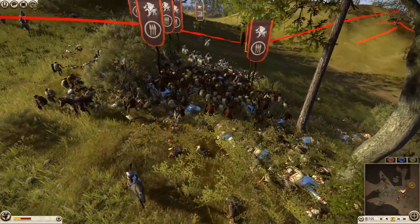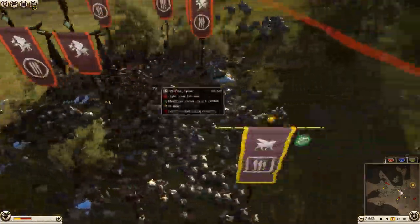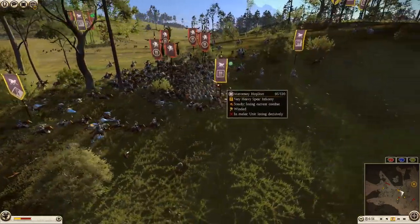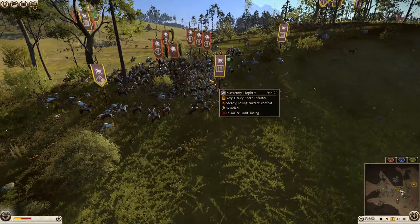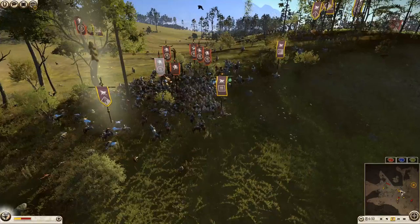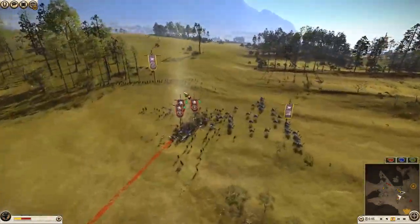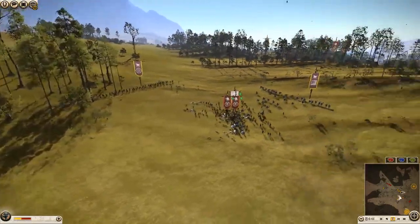Getting another nice charge in here and wrecking a couple of these units. These mercenary hoplites were invaluable in this fight - just getting some really nice charges in here and destroying a whole bunch of very expensive units, just holding them up while my eastern cataphracts can do a number on the enemy.